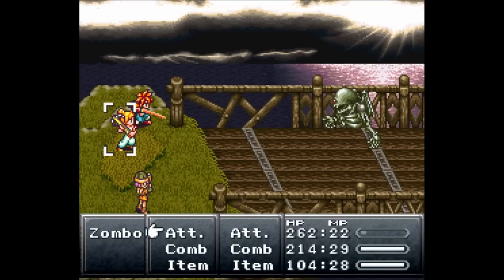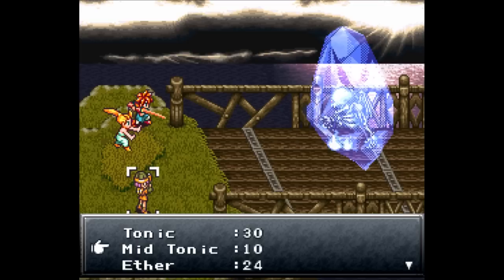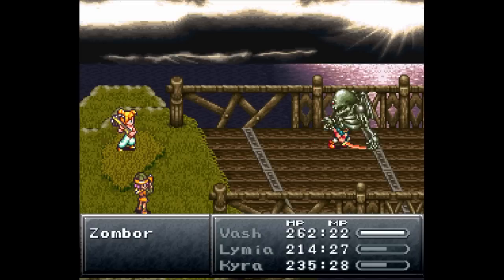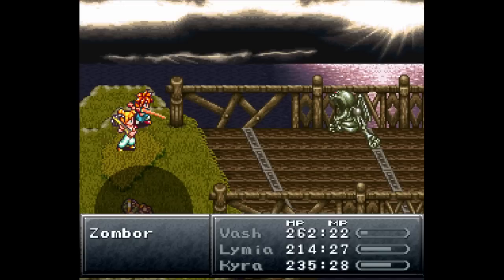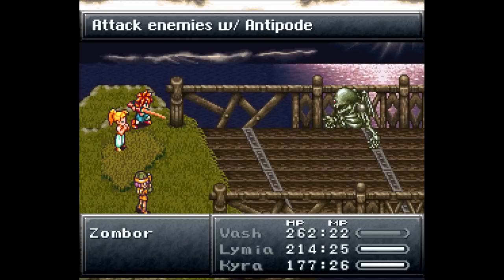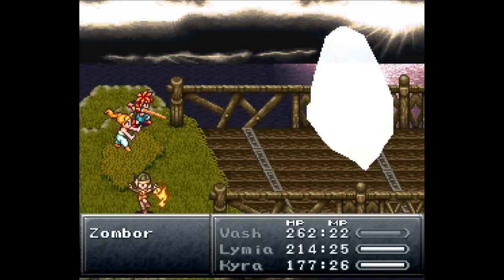You're going to definitely need to heal yourself. Let's go for ice. You can use antipode against the top part of the body once the bottom part is dead. But I like using Kyra to heal — let's go for ice. Because you want to keep everybody's HP up. Go for regular attacks with Vash. Screw it, we're going for antipode. This technically would heal the bottom part, so only go for it after the bottom part is dead.